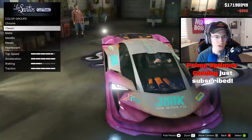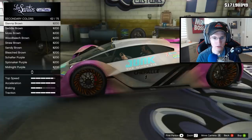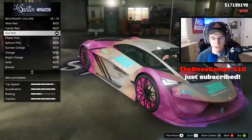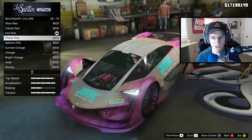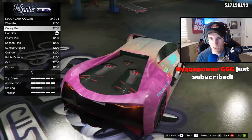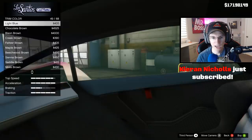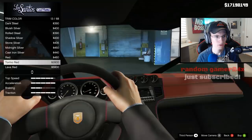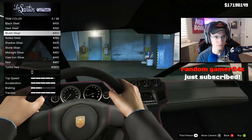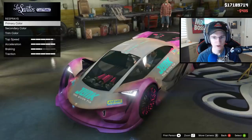The secondary color changes the shocks, the inside of the wheels, the stuff in the engine, and the diffuser if selected - that's kind of cool. Also changes that little slit there. The trim color changes the inside dash. For spoilers we've got lip spoiler, hood lip spoiler, big lip split - that split spoiler is cool - aggressor spoiler, competition spoiler, and GT spoiler. I think I like the competition spoiler - it puts an orange line down there and it's beautiful.